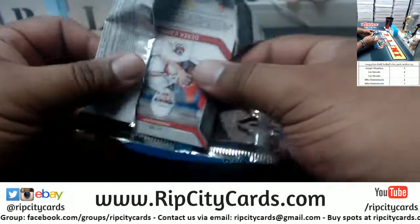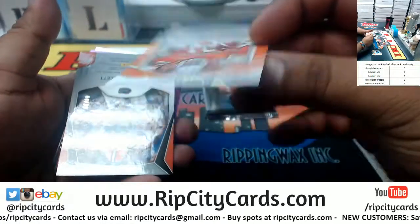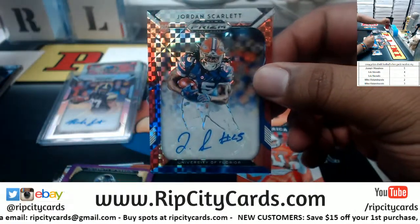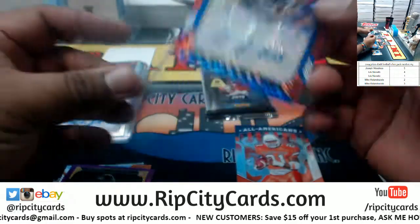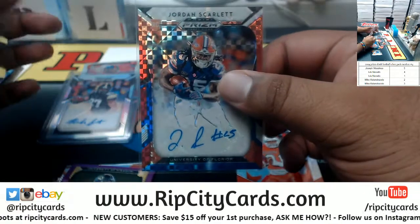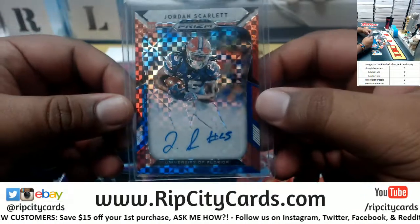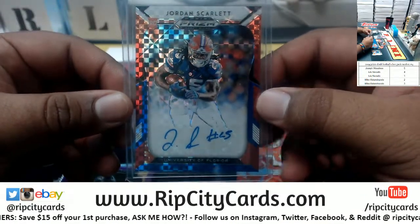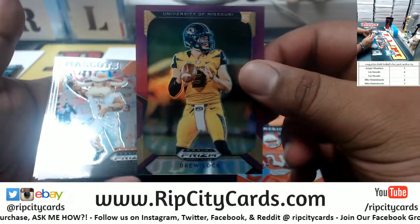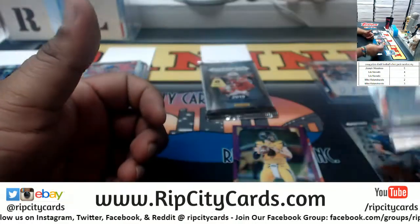Here's pack number two from Mike. Tebow, Rivers, Barry Sanders refractor to 99 — this could be a big time hit right here. Jordan Scarlett out of the University of Florida. Every year there's always a rookie that comes out of nowhere — this could be it right here, Jordan Scarlett to 99, Florida Gators. Drew Lock purple out of Mizzou — this guy could come out of nowhere. Bo Jackson, Derek Carr.